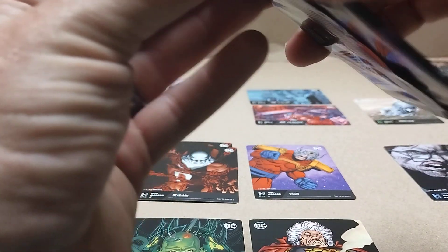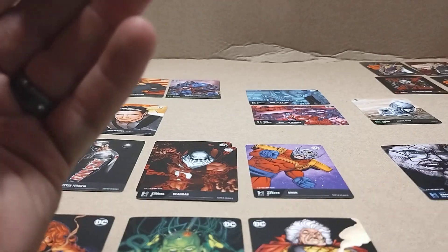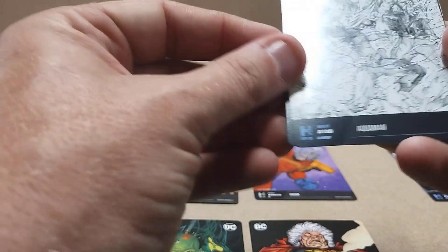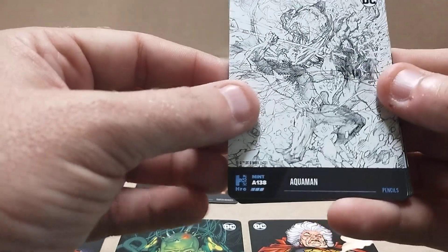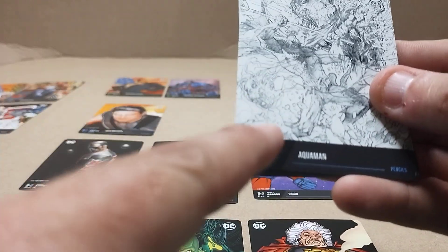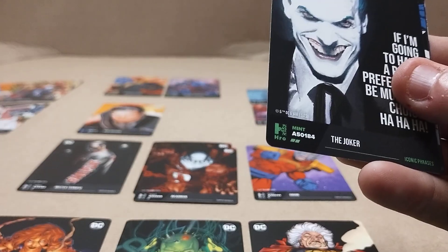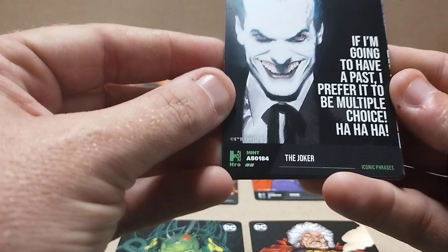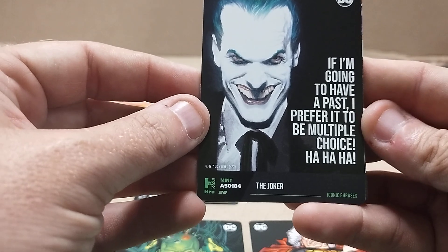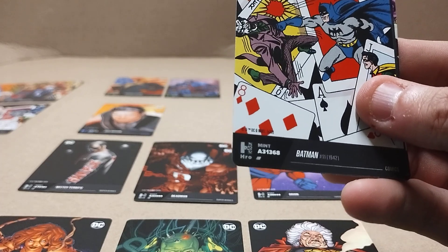And last pack. I can see some of the colors are different too — there's a pencil one. This is a pencil; the other ones are inks. But see, some are blue, some are gray, some are purple, some are green and red. I don't know the difference between those. Iconic Phrases — oh, a Joker one. That's a good one, I like that.